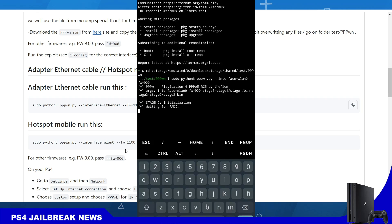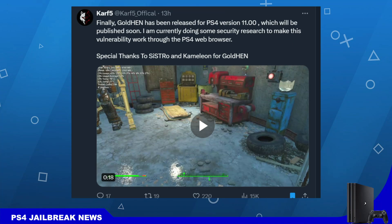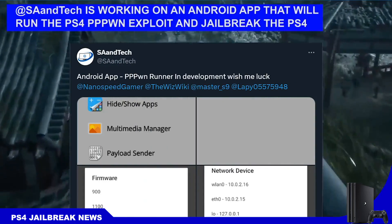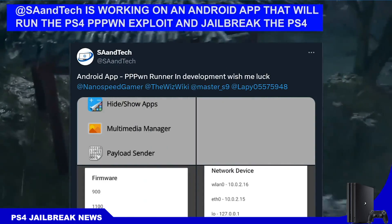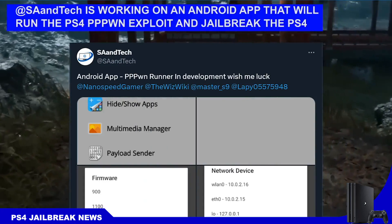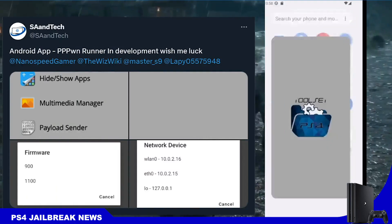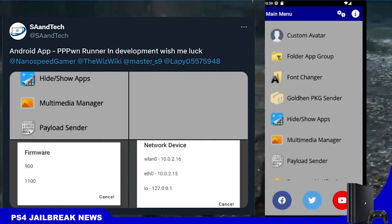You can use an Ethernet adapter or your mobile hotspot to run this script and test the PPPWN exploit on your PS4. I'm not sure if this really works — here we can see it's only waiting for PADI, and the user may not be connecting their PS4. I did not test this myself, but if you have a rooted Android phone you can go ahead and try it out.